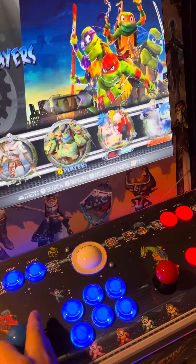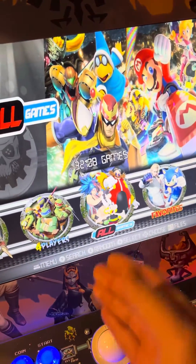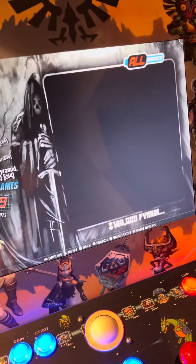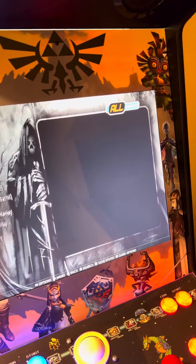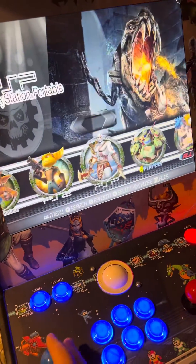If you're in Batocera and you're trying to find a specific game, and you're like me — ignorant — and have 32,000 games, you could go to All Games and spend a lifetime trying to scroll down to a game like Street Fighter, because that starts with an S. Or you can go back and go console-specific.